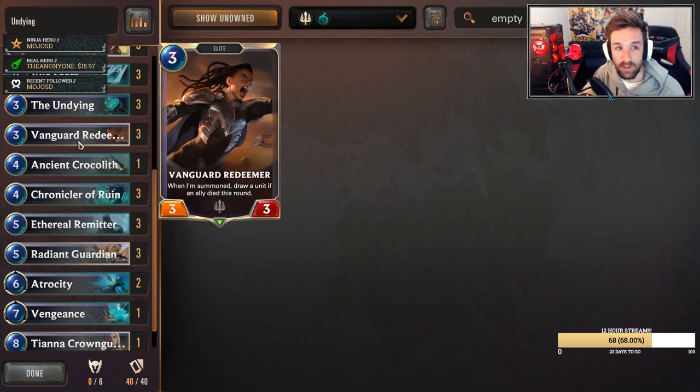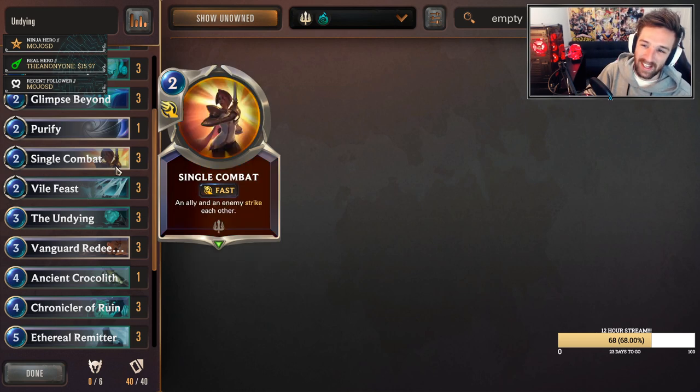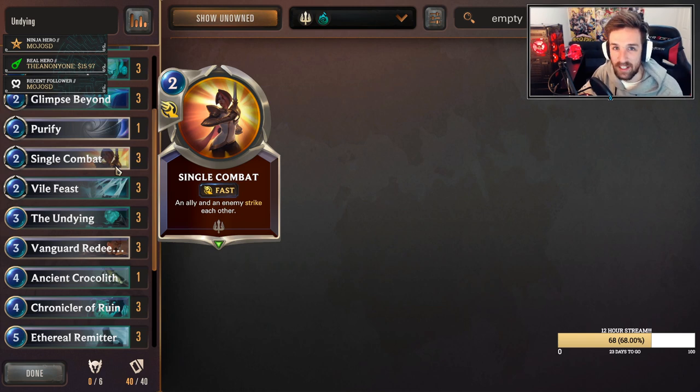Vanguard Redeemer makes for good cycle when we have a deck revolved around stuff dying. Without a doubt, Vanguard Redeemer is going to fit. You'll see some more cards as we progress up the list that revolve around stuff dying. Undying we've spoken of already. Vile Feast because we are in Shadow Isles. Single Combat is a three-of — another similar mechanic to Atrocity. The fact that our units are sticking around makes for some great value from Single Combat.